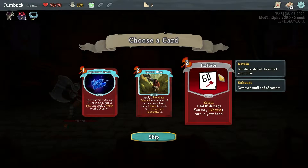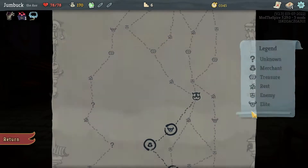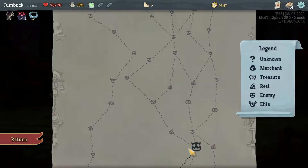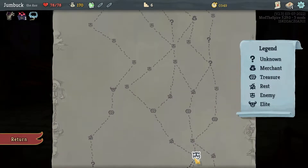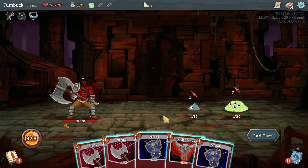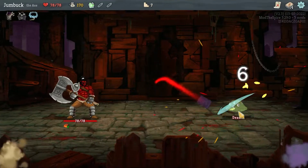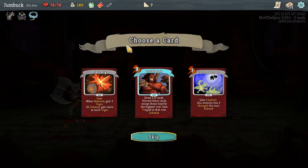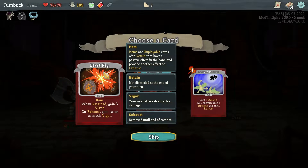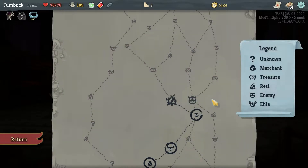Apart from that — Initiate, retain, deal 16 damage, you can exhaust 1 card. Nope. There does seem to be like an exhaust build that you can go with. I'm not too sure about that. Let's just cut you two bastards down. Take that — Attack potion and Blast Rig. When retained, gain 3 vigor. Nah, I think I'm gonna hold off.